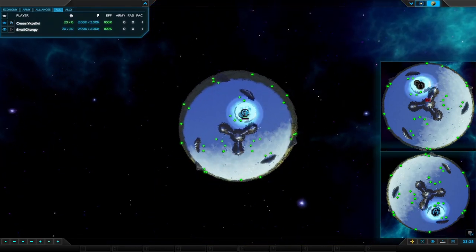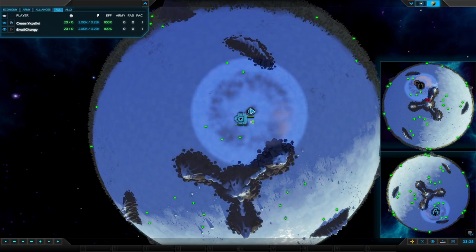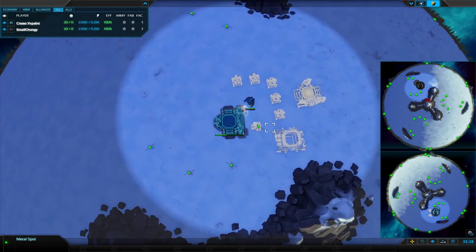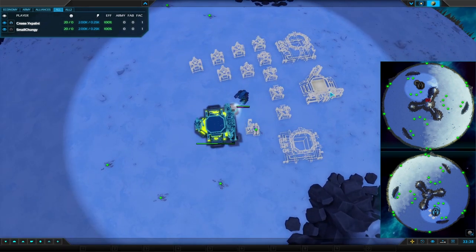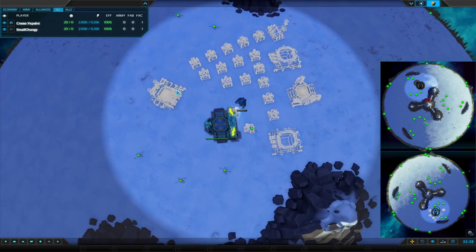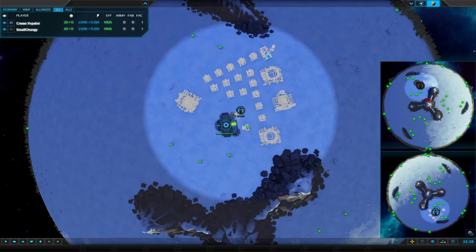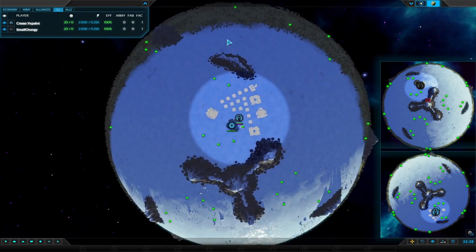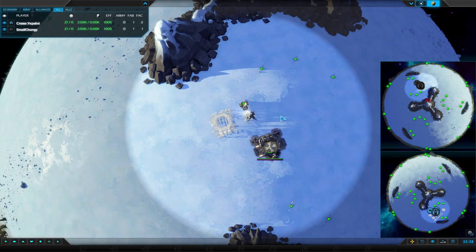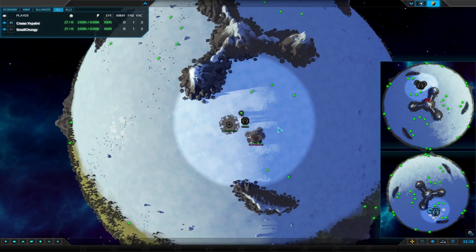As the players spawn in, you should recognise their names by now — they are very, very good players of the game. Nick in blue, going straight for a bot into air, bot, air, lots of P-Gens, and then into vehicles as a fifth factory, into a bit of mech storage later on. Meanwhile, Kiwi going bots, mechs, air, power — that's the way he's going.